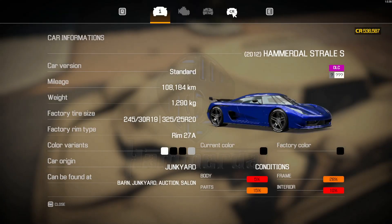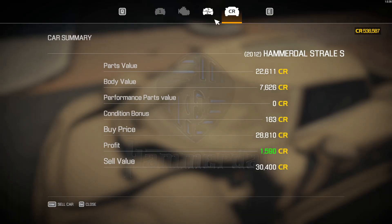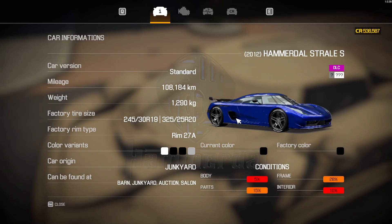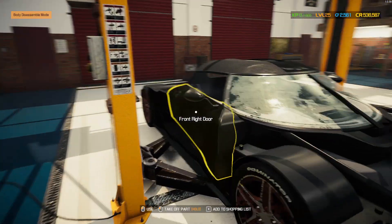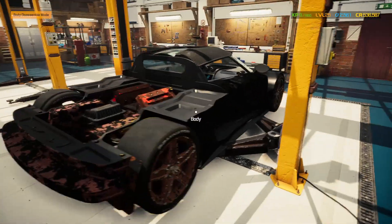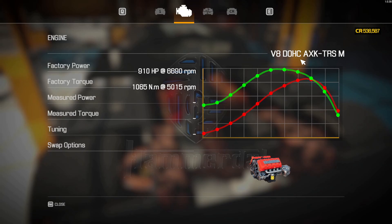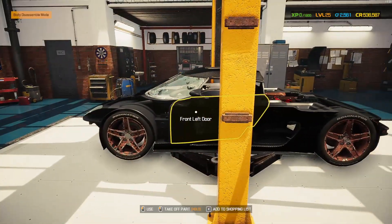There we have it — the Koenigsegg lookalike. I have no idea what kind of Koenigsegg it is. It looks like a Koenigsegg Regera or Agera, I'm not sure. I can already sell it for profit — nice! But I don't really want to sell it right now, I first want to restore it. So I'll see you in the workshop. First task: strip the car fully from all the parts we can remove, including the engine.